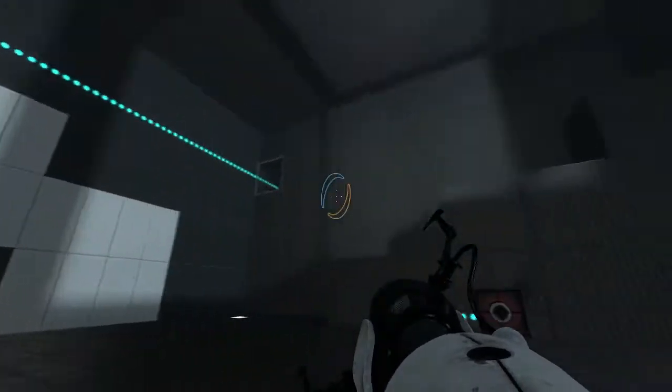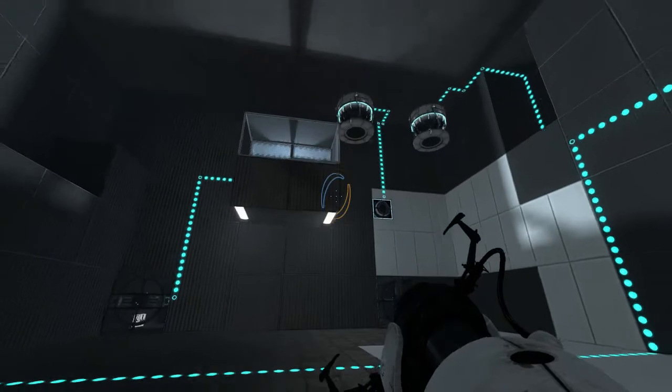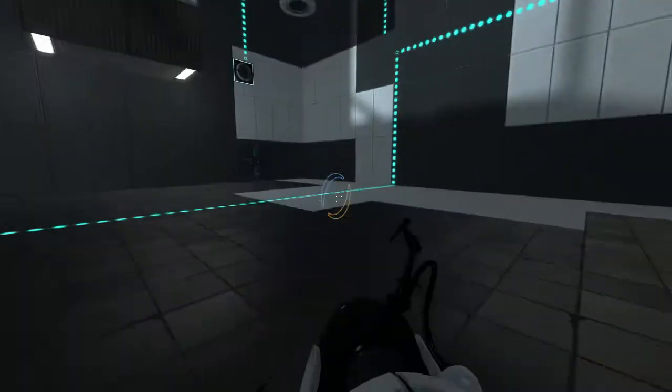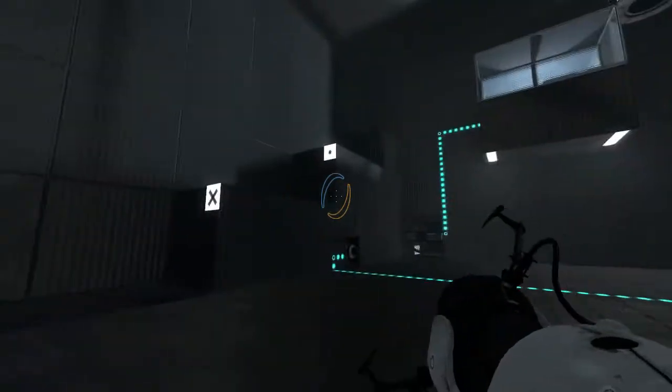Right away, plenty of laser surfaces — or at the very least a couple of laser reception areas — some tilted floors which appear to be activated by the lasers, and a place for the ball to go on the wall past the excursion funnel.